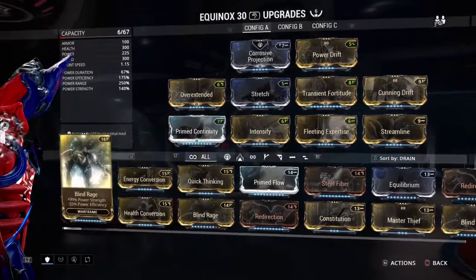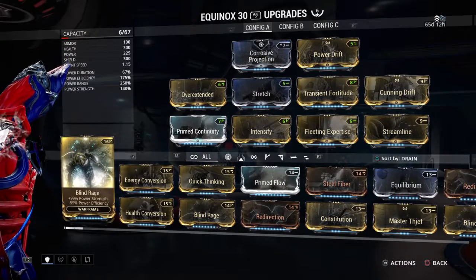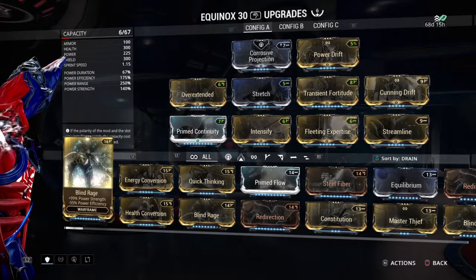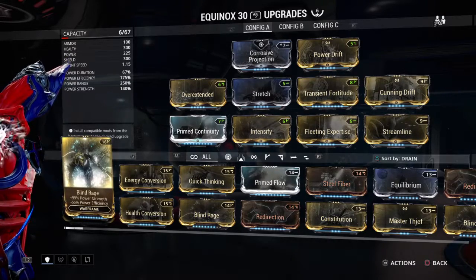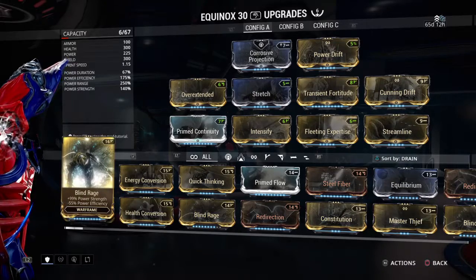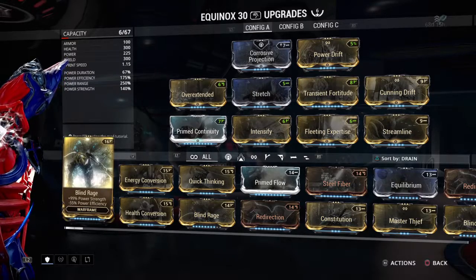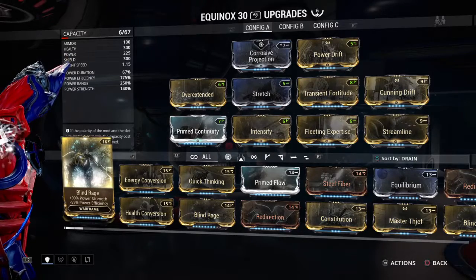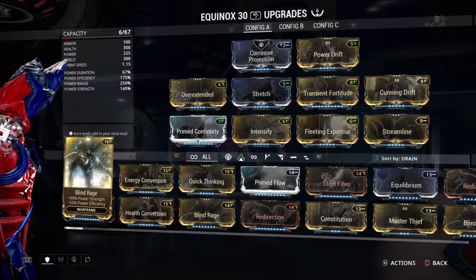In this particular build, you've got max efficiency and a little bit of duration to offset the negative side effect from Fleeting Expertise and Transient Fortitude, so your energy per second isn't draining much energy at all. Just like any other toggleable ability, efficiency counts for casting the initial ability, and then after that, both duration and efficiency are factors in how much energy it takes.